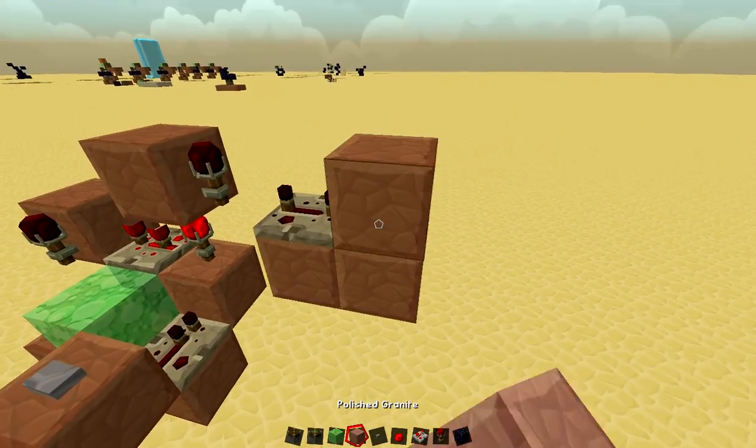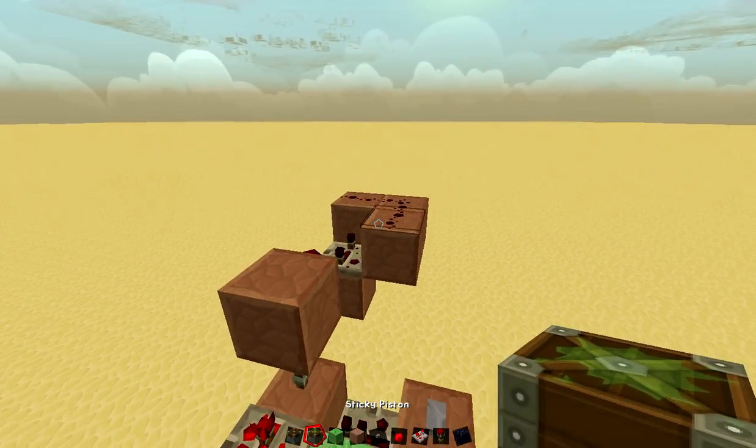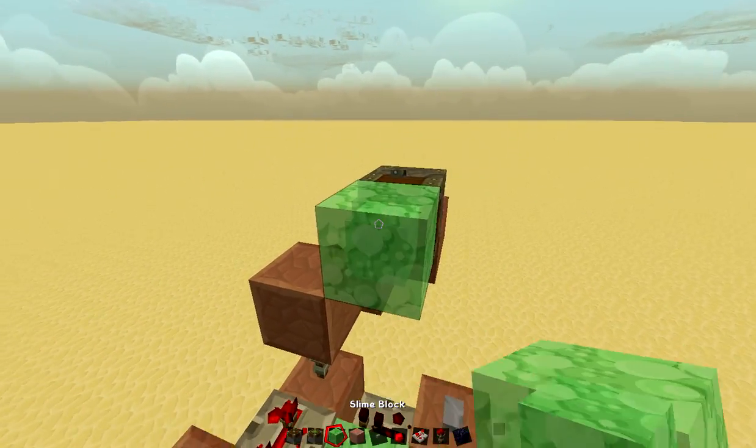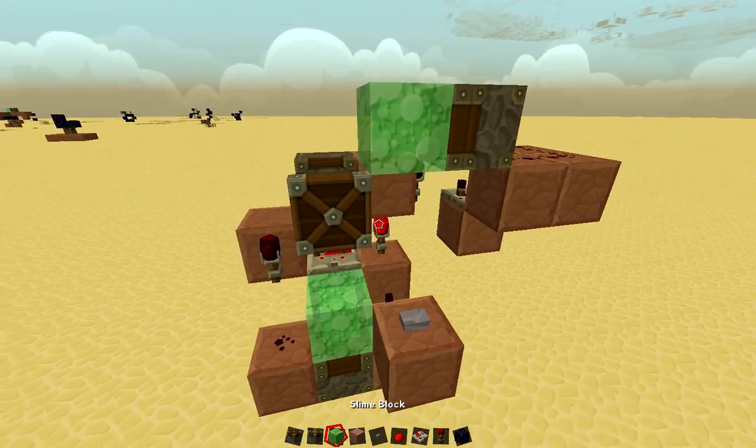Then you're going to want to make an L shape like this, put three pieces of redstone on it right like that, sticky piston, slime block, and then a regular piston like that right there — and then you're done.